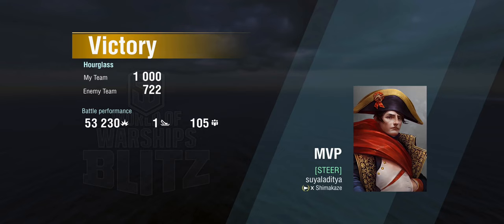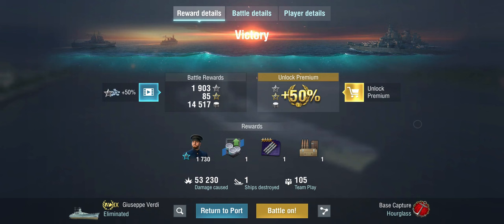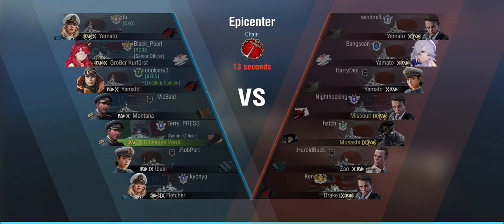Let's have a quick look at how much damage we did: 53,000 is on the low end, but we were taken out relatively early after running the flank and tanking for the destroyers. And how much did we do with our secondaries? 7,000 points of damage. It's not terrible, but it's also not great.